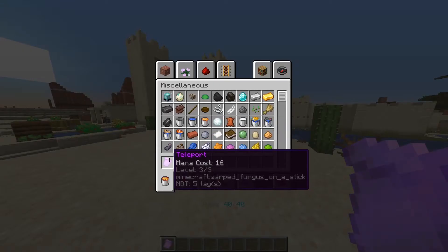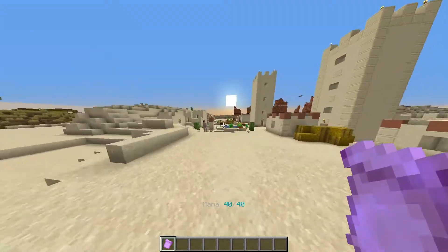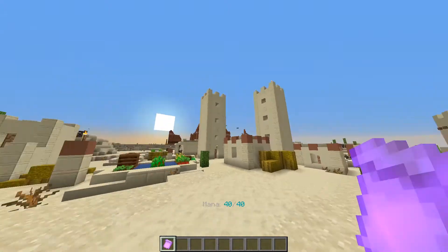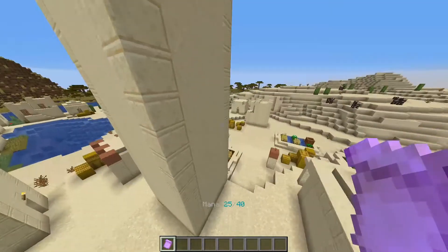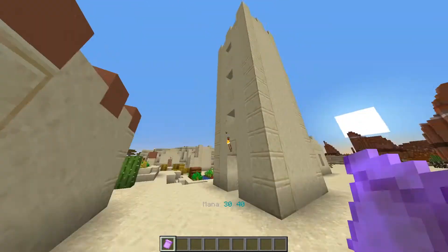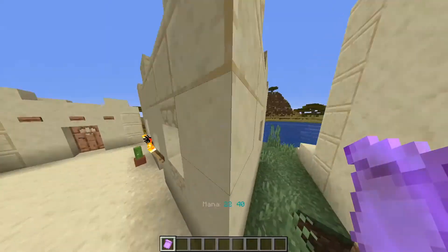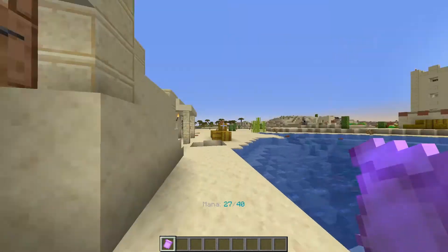Level 3 costs 60 mana, which is again just a 3 mana increase in cost from level 2, and the range for this is 38 blocks — that's another 12 blocks on top, so it's almost 3 times as far as level 1. If we try and go from here to the top of that tower, we actually go past the tower, which is quite dangerous. You have a good chance of taking a lot of fall damage with this spell, but it's really useful if you're trying to travel a long distance — that's 38 blocks in less than a second, which is pretty quick.